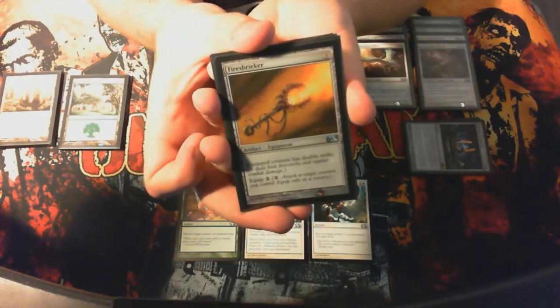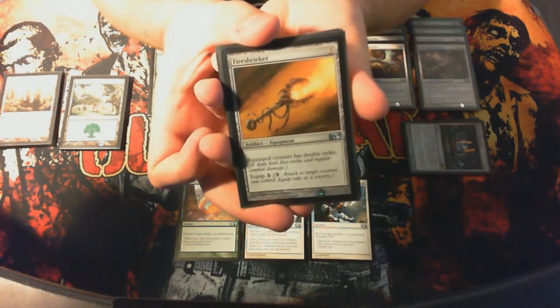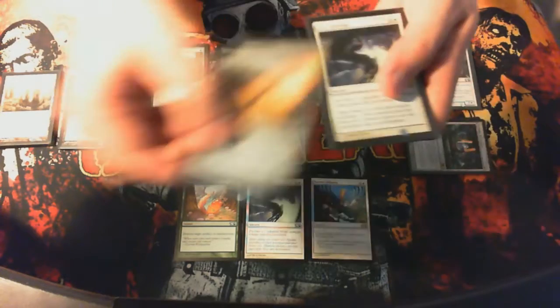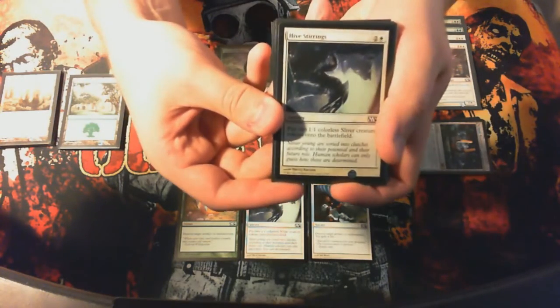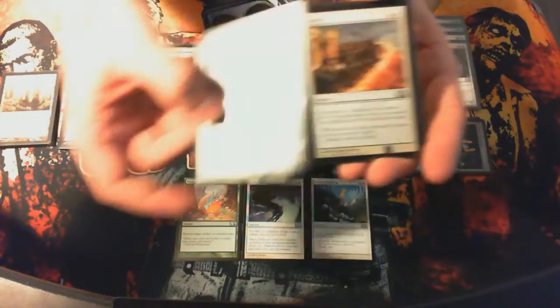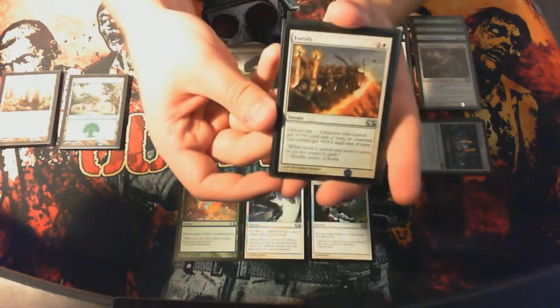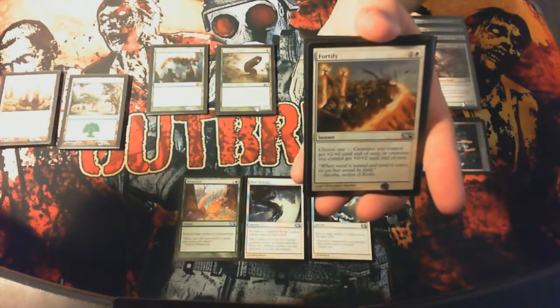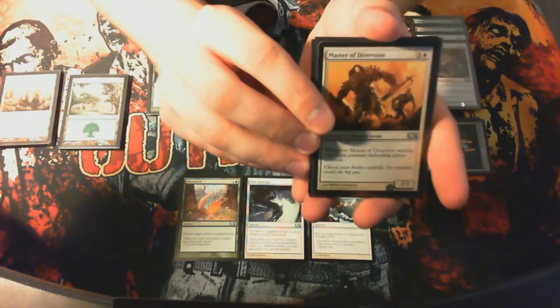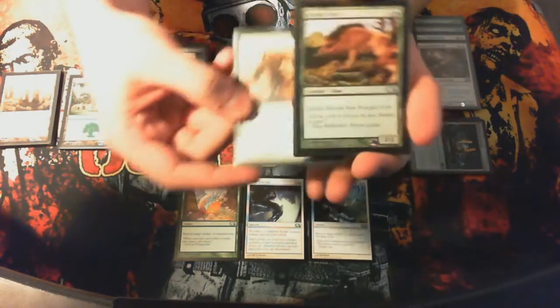Fire Shrieker won me a lot of games — double strike, especially when put on some of the 5-drops. The Hive Stirrings, which I actually ran two of for a while — two colorless slivers. Fortify helped me a lot in game; when I had a lot of creatures out I would just swing and then pump them. And Master of Diversion, which had a lot of good control and did really well for me.